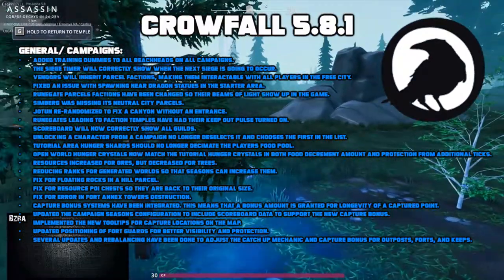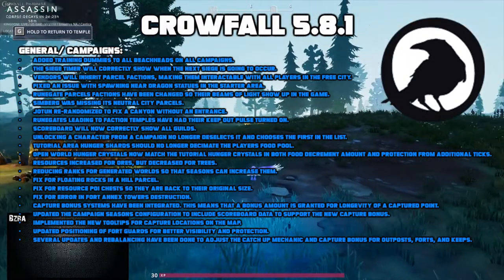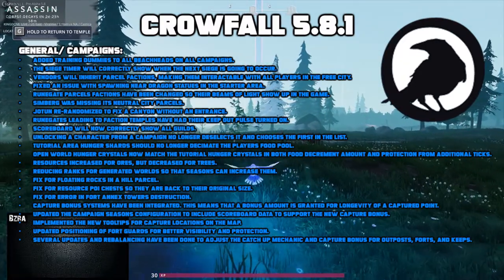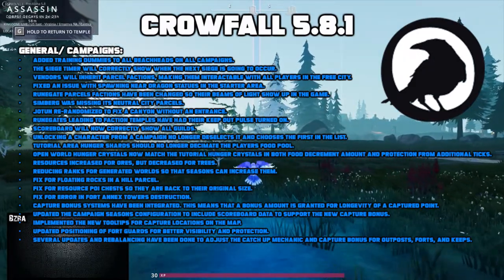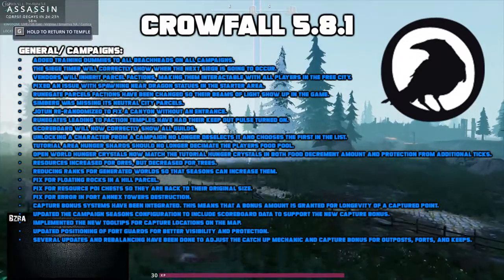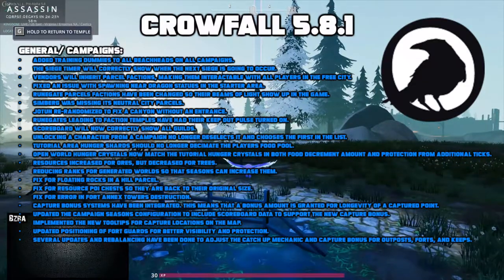Simburg was missing in neutral city parcels. Jotan re-randomized to fix a canyon without an entrance. Rune gates leading to the faction temples have had their keep-out pulse turned on. Rune gate parcel factions have been changed so that their beams of light show up in the game. Scoreboards in the map menu should now correctly show all guilds. Unlocking a character from campaigns no longer deselects it and chooses the first from the list. Tutorial area hunger shards no longer decimate the player's food pool. Open world hunger crystals now match the tutorial hunger shards in both food decrement amount and protection from additional ticks.